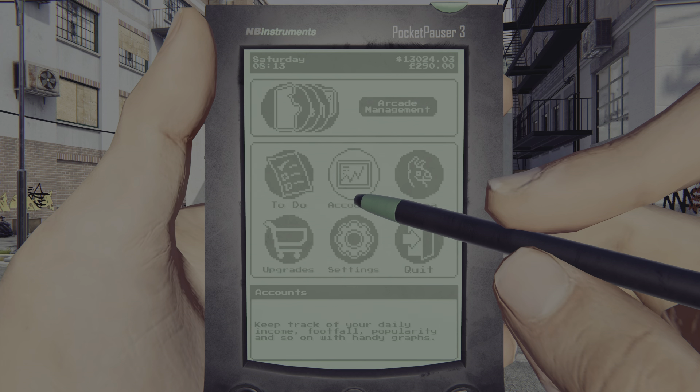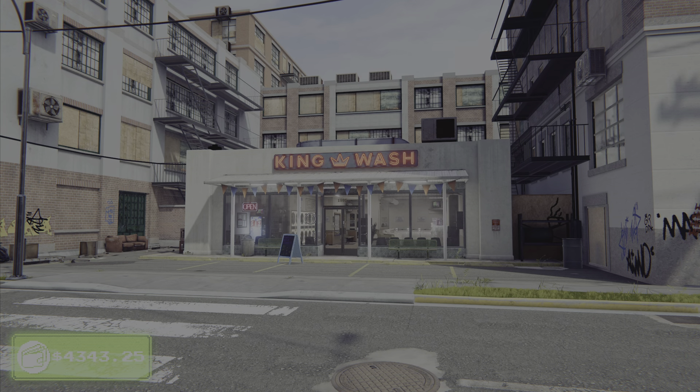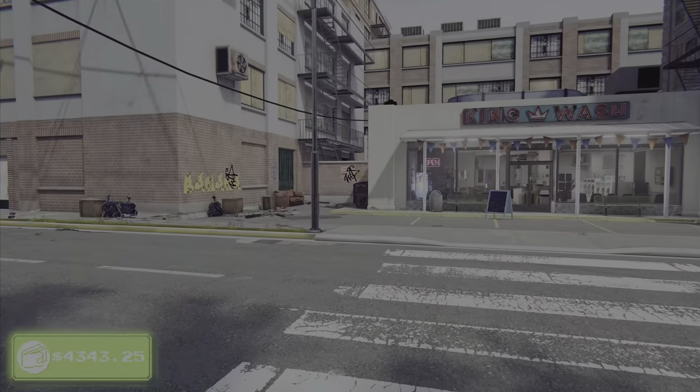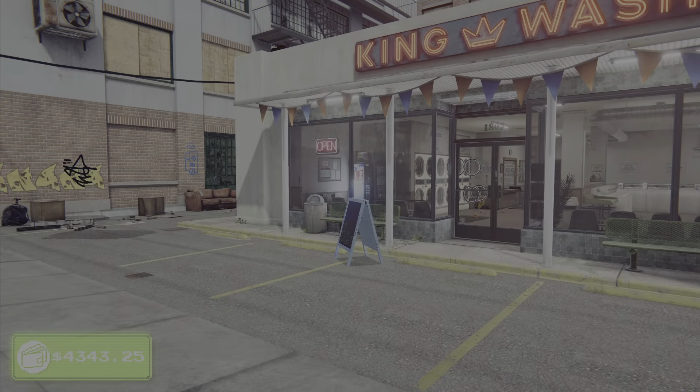When you first start the game, the basics are you are given basically a management position of King's Wash — your father's washing laundromat place — because he's on vacation on a yacht somewhere, probably the Bahamas, who knows.